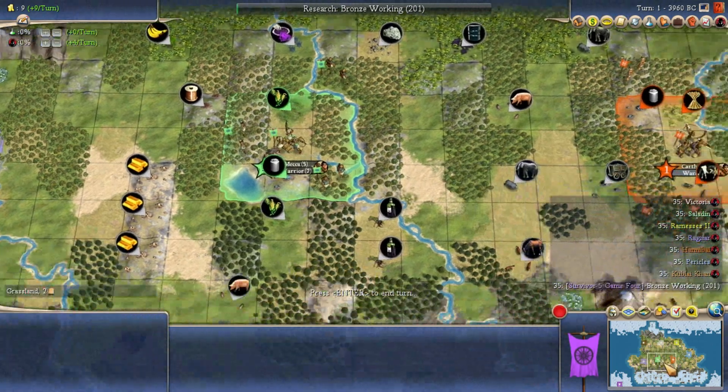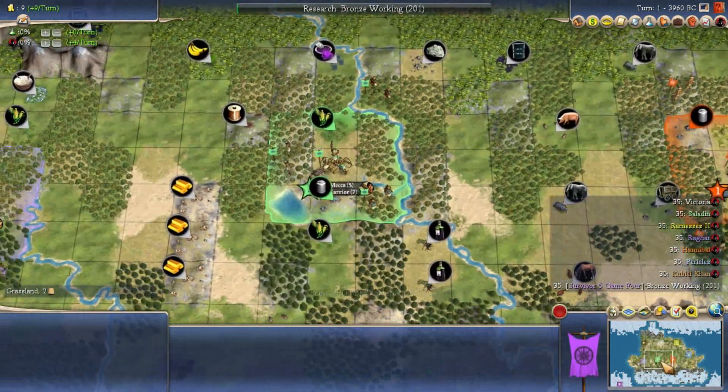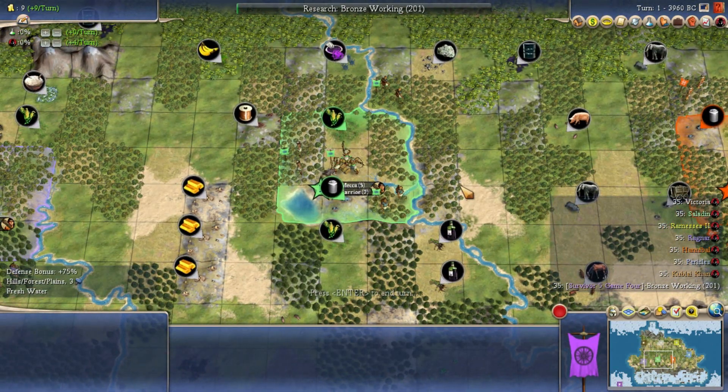Over to his East is Saladin. Saladin is not nearly as aggressive — he's basically your generic religious AI. He prioritizes religion and will almost certainly found one because he starts with the mysticism tech. He emphasizes religion heavily and has a dose of militarism as well, but it's mostly religion plus military. Saladin is not terrible as an AI, not great either — somewhere in between.